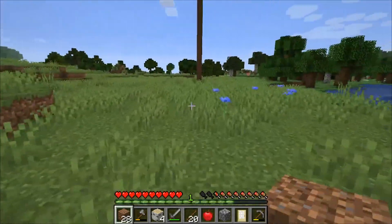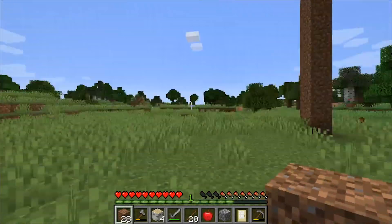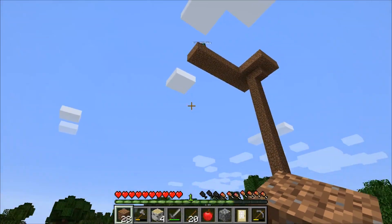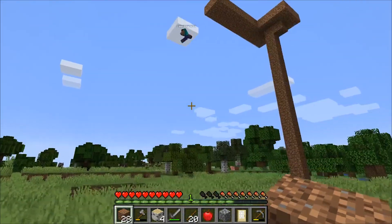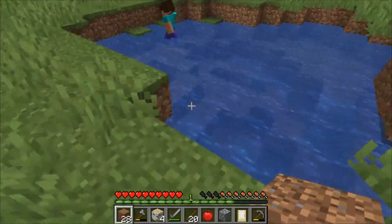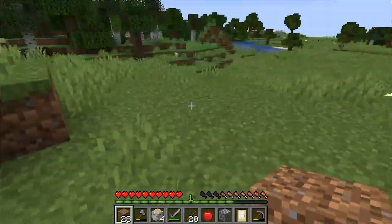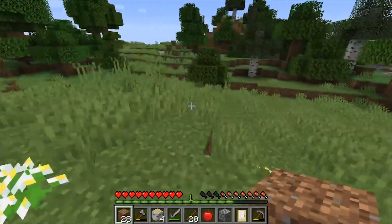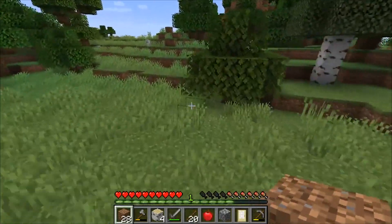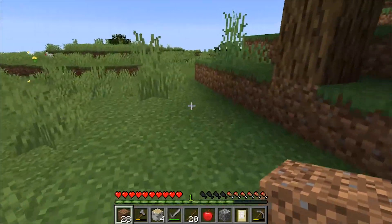If we go that way there's a mountain, but this is pretty good. Let's see if I can jump — oh yeah, I can jump. There's a pond of water. Last time we made our base in a mountain on the PlayStation 4 version of Minecraft — that was four years ago, a while ago.